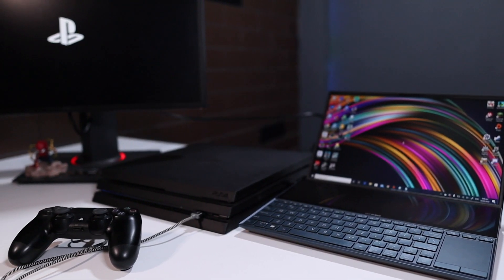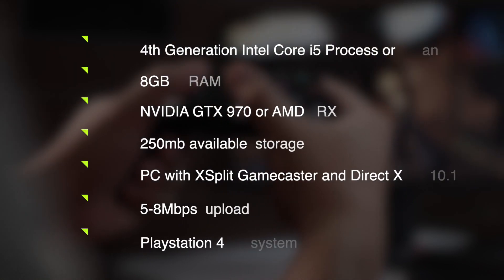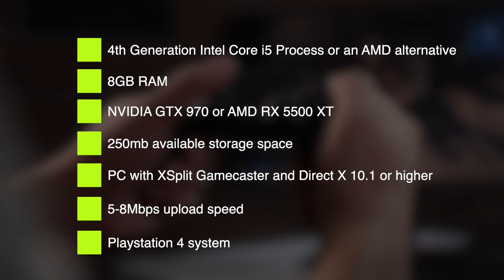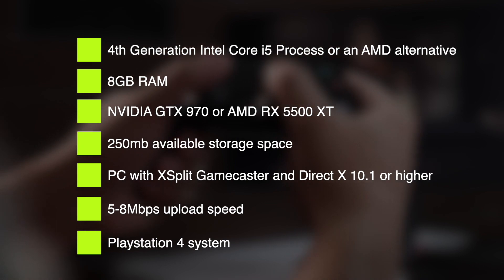The next thing you need is a PC or laptop, just like this one, in order to stream your PlayStation 4 feed. For specifications, I highly recommend checking out episodes 2 and 3 for detailed streaming requirements, but here's a quick checklist: a 4th gen Intel Core i5 processor or AMD alternative, 8GB of RAM, NVIDIA GTX 970 or AMD RX 5500 XT, 250MB of available storage space, DirectX 10.1 or higher, a 5 to 8 Mbps upload speed, and your PlayStation 4 or PlayStation 4 Pro.